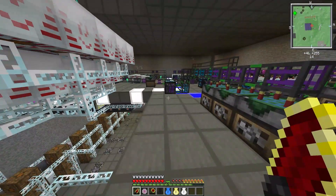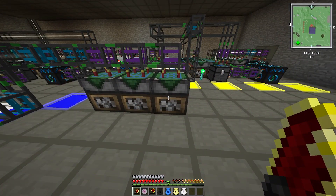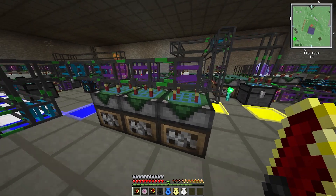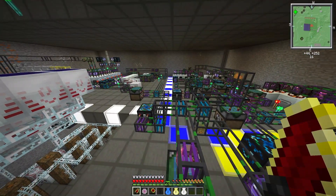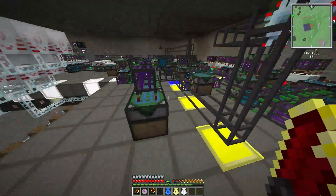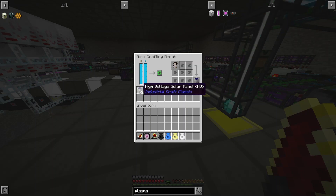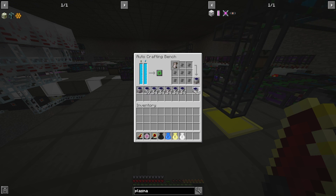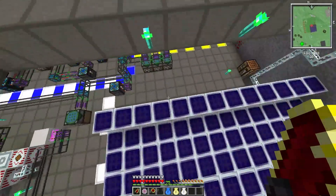Welcome to the next episode of our TechIt2 playthrough. In this episode we're actually going to end up using all of these HV solar panels that this factory has been making for hours and hours. We have almost five stacks of HV solar panels, and what we're gonna do with all those is make a quantum killer.